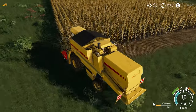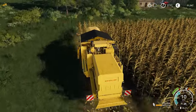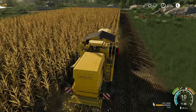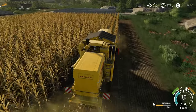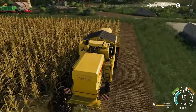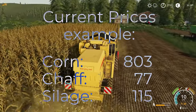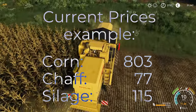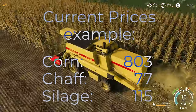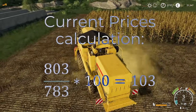So how do you know which route to take? I'll do an example calculation from the gameplay I'm doing right now — the numbers on your map might look different. That's why I'm giving you the ratio so you can calculate for yourself. I'm playing with seasons enabled, so I'll give you the current prices as well as the highest possible prices as two individual examples. With the current prices, corn is standing at 8.03, chaff at 0.77, and silage at 1.50. As we need a ratio of 100 to 783, we need to be able to sell chaff or silage for 1.03. We calculate 8.03 divided by 783, and the result times 100.